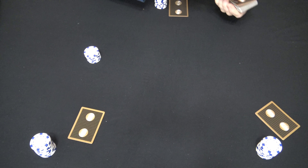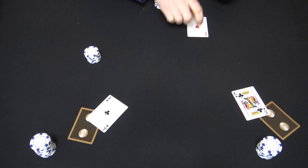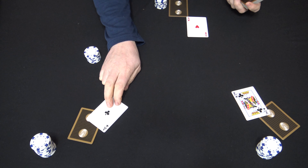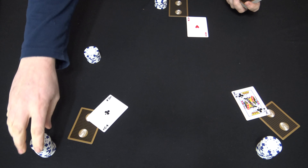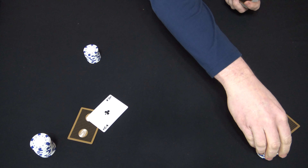Once the pot's good, give everybody one up card. From here on out, betting action is going to be based on the highest hand on the table. We have an ace right here — the first ace out — and he'll bet a quarter and the rest of the table is going to call.